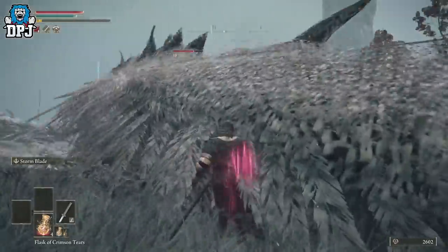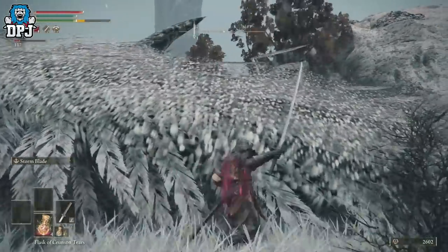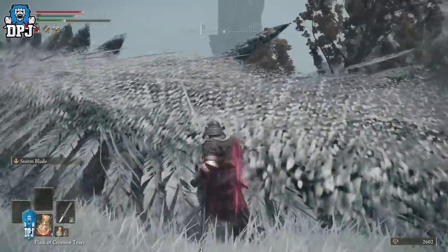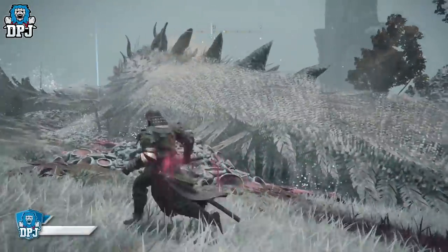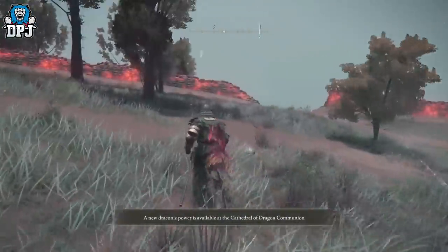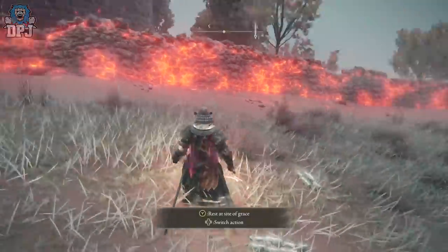Just stand there, chop away, cause that blood loss build-up and you'll see the dragon's health absolutely drain. Once you kill it, you get a dragon heart and 75,000 runes — well, technically 74,000-something, but let's round it off. That will help you level up an absolute ton. I hope you enjoyed the video — if you did, leave a like. If you're new and want to see more Elden Ring, be sure to subscribe, and I'll see you on the next one!